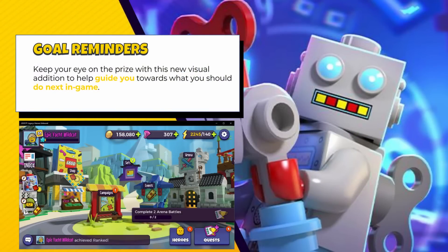We're also getting goal reminders, shown as a pop-up in the bottom right corner of the screen. Not sure how I feel about that — it seems like it could be in the way. Hopefully it's not permanently on screen because that would get annoying pretty quickly. In the screenshot you can also see the purple name and purple outline around the quests icon, indicating the player has purchased the booster pack.